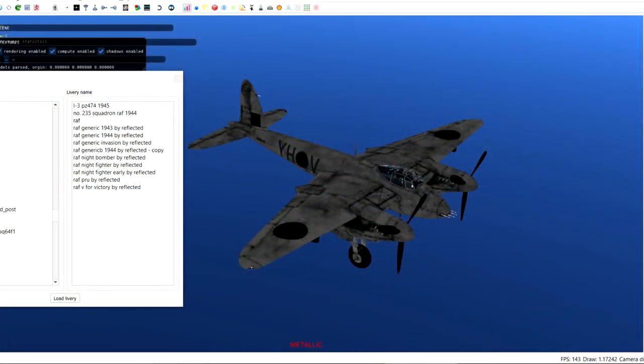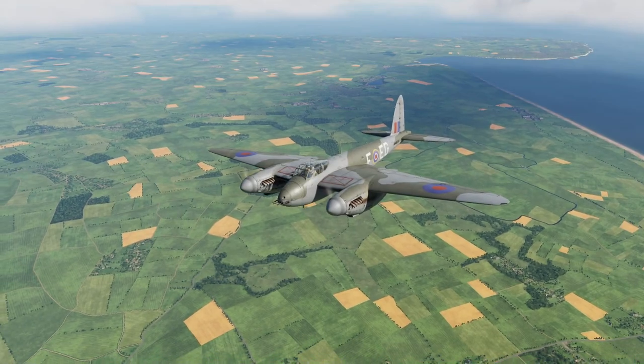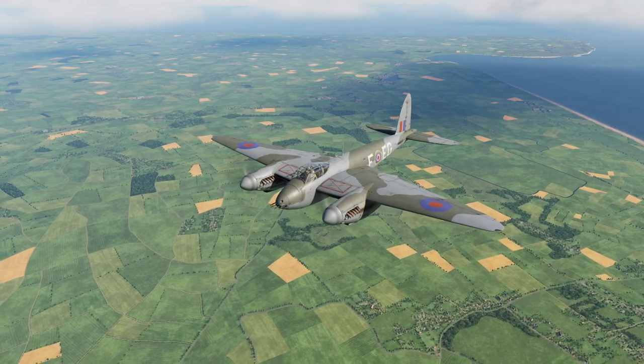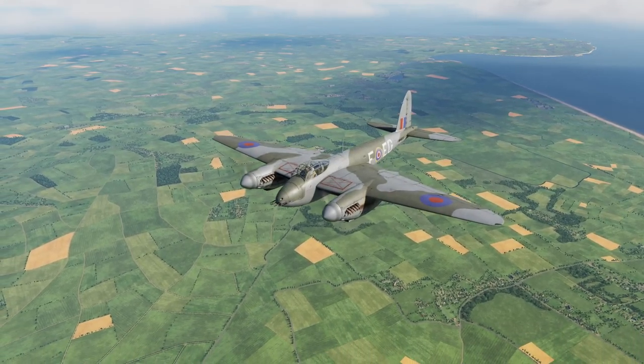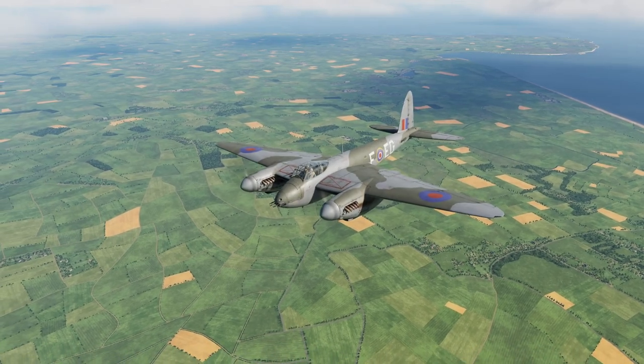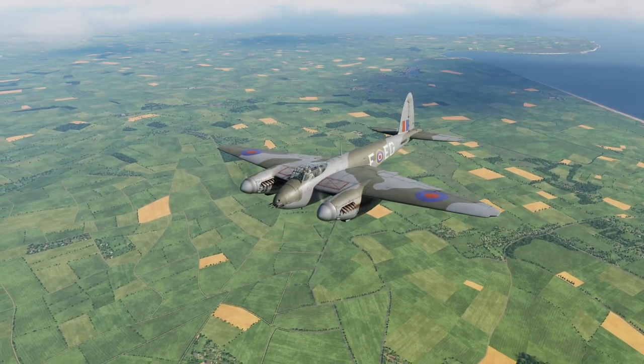Look at the metallic layer — white is metal, black is non-metal. It influences how it reflects light. This one is all grey, which doesn't even make sense. Half metal paint? I don't get it. If ED releases such beautiful, realistic, study-level modules, why do they release them with such poor external textures that don't match the otherwise high quality of the module?